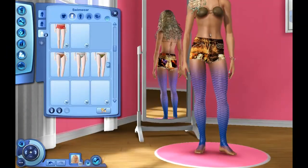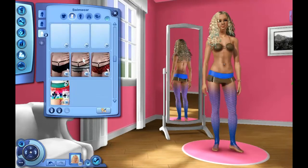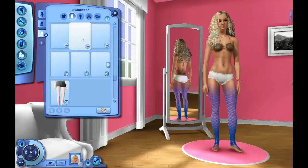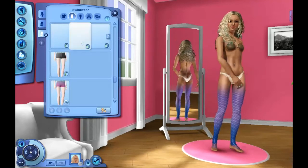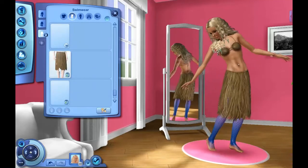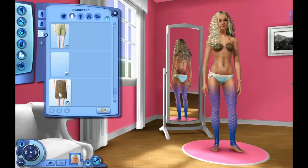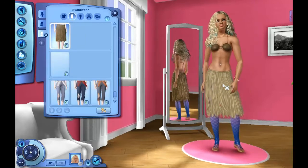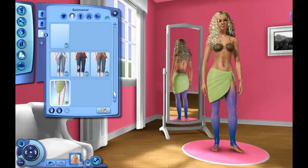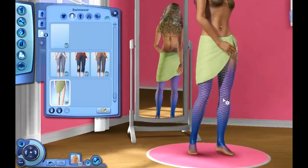Now for the third one — I wanted to go with the coconut bra because it just screams Island Paradise, and I was thinking about the grass skirt but I didn't really like it. So I'm going to go with the seaside sarong — whatever it's called, I'm not sure. We'll go with that other one that came with the set, the green thing. I'm going to leave it in that color too because I like it.